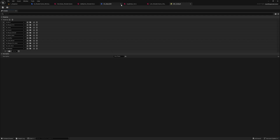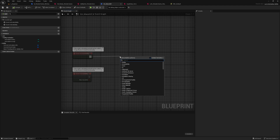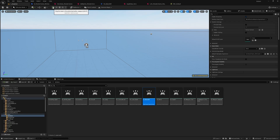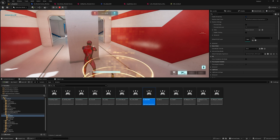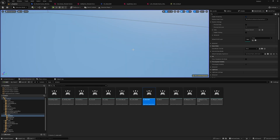All those things have been set up. For testing our gameplay ability to see if it's working, I'll add a print string — if it's activating, it will print a message. I'll compile and save, and let's play. Now if I press U, you can see in the corner it printed 'activated mask kill', so our ability is working.